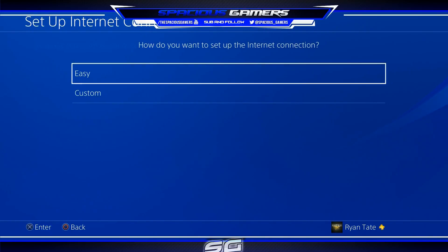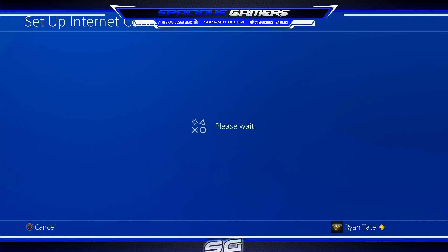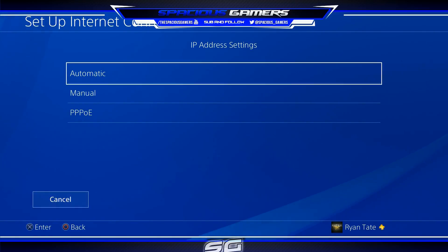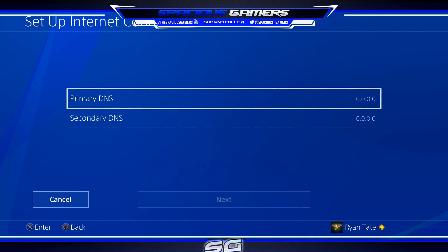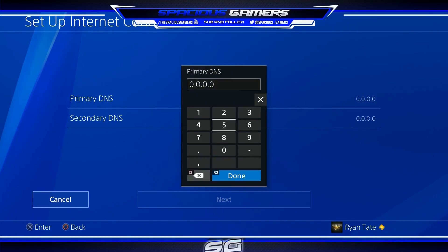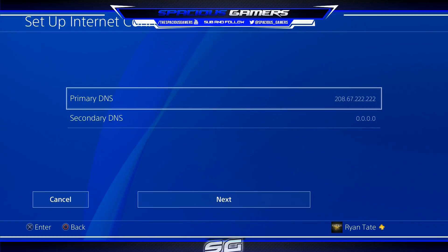Let's go back in and select Custom — that's how you always change your settings. Back into Wi-Fi, now we're going to change the DNS. IP address stays the same on DHCP, do not specify. Under DNS, you'll see zeros across the board — we're going to change that. The primary DNS is 208.67.222.222.